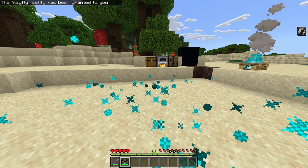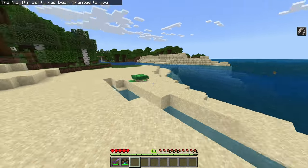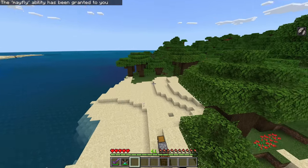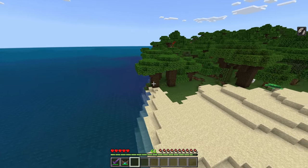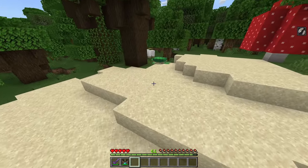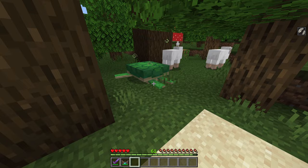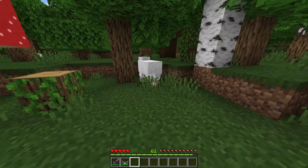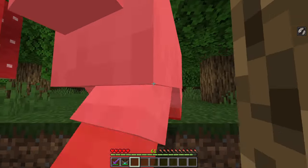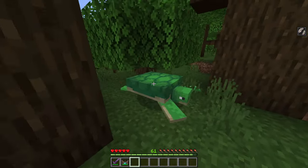As you can see, I can actually fly as the bee and I'm in survival mode — probably the easiest mob to get in terms of flying. The bee also has a special feature: if you use your hand and hit an animal, you actually give it poison, which is pretty cool. It seems like only the turtle got it — there may be a cooldown.